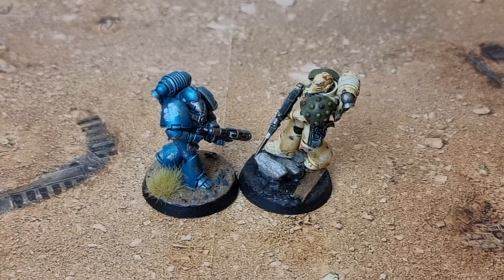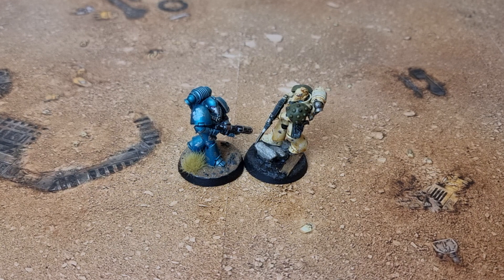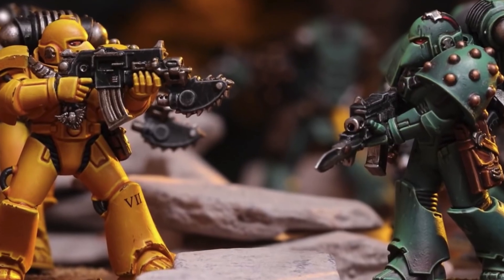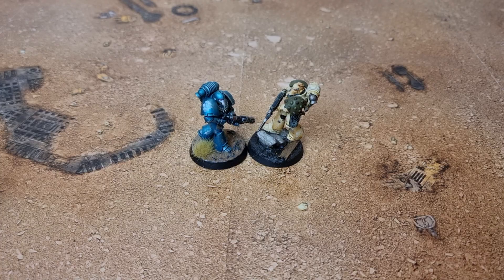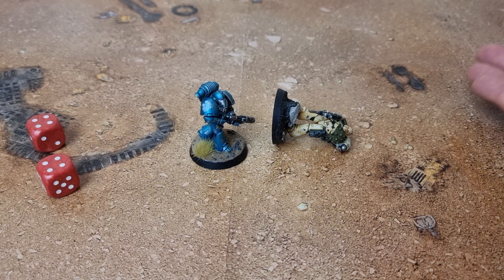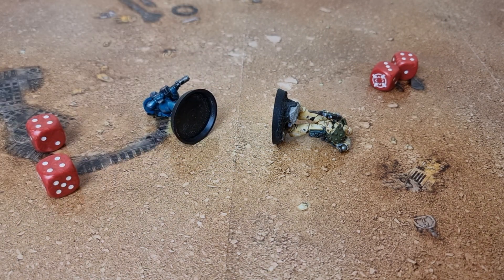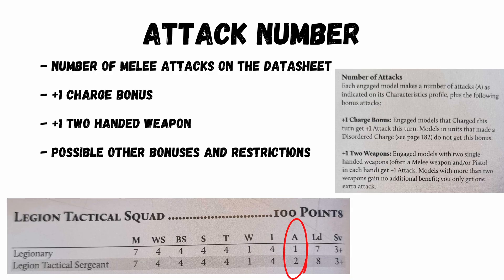Assuming you have models base to base engaged and ready to fight, the first step to resolve melee is to check the initiative values. This is on each unit's datasheet and regardless of who charged, the unit with the highest initiative fights first. It's possible to charge someone and be hit and killed before you can even fight. Units with equal initiative take turns to fight but these attacks are considered to happen at the same time, so both full squads fight and it's possible to wipe each other out. The number of melee attacks is on the datasheet, and you can get bonuses like plus one to attack for charging or plus one for using a two-handed melee weapon.